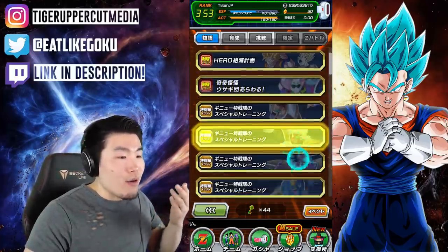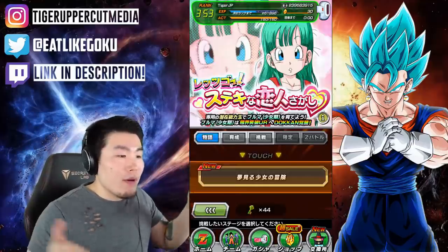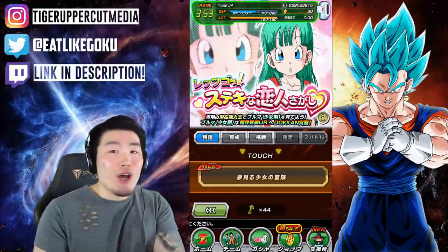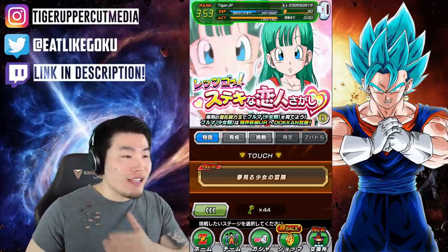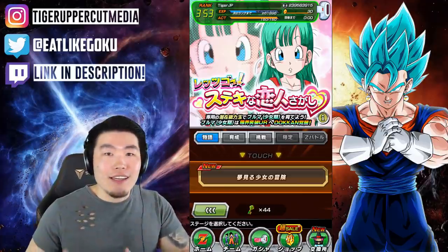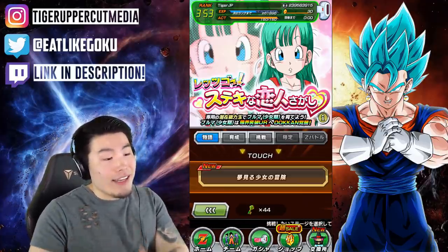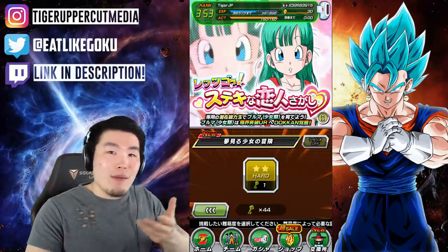For example, let's say I really want to farm the Tech Bulma. The Tech Bulma event hasn't come back for a very long time and you never know when it's going to return because they never really have regular schedules with these things. So instead of waiting like six months to a year for them to bring this event back, I can now use these key items that they give us and just replay it and farm out my Bulma.